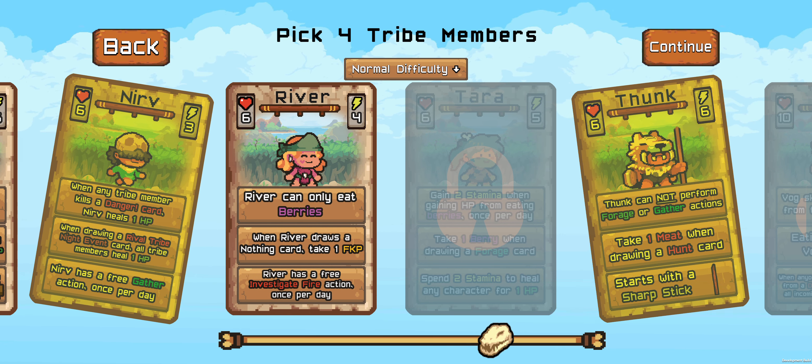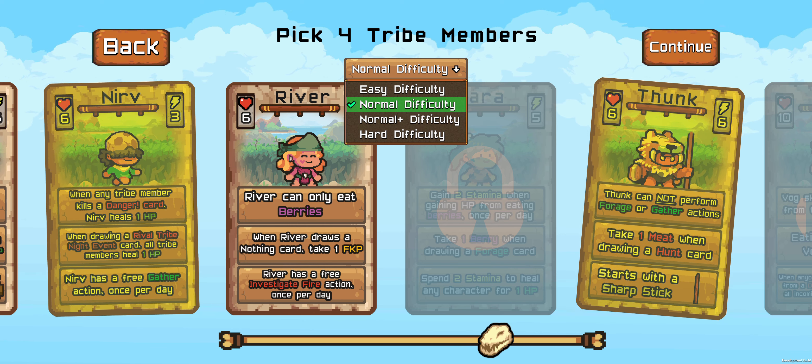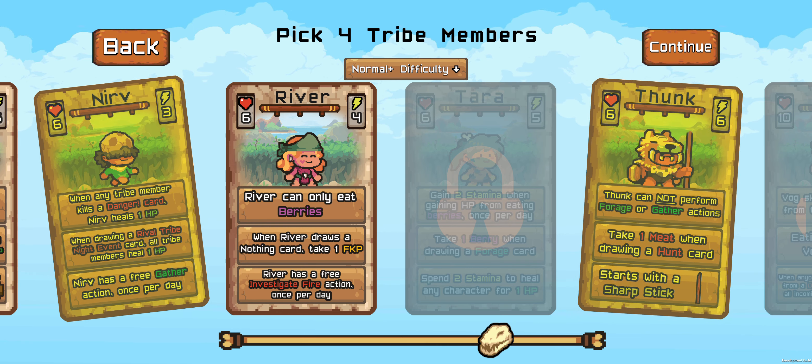The other thing you'll notice here: we've got a new difficulty selector. This is for the fire knowledge tree — you can pick any of these and they all work just fine. So let's do normal plus.